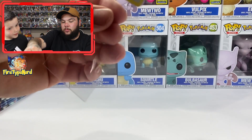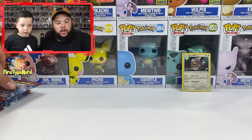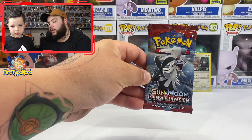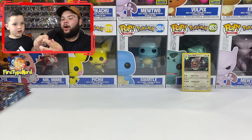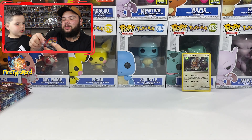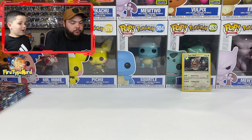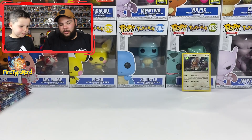That's one point. Type Null evolves into Silvally. I'm not sure of the full lore, but let's see what we can get in the next pack.